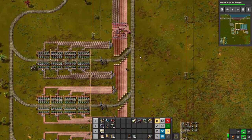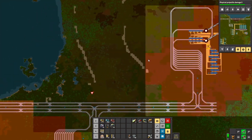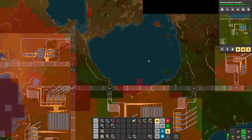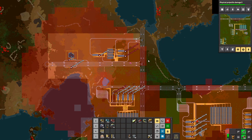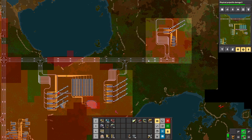We have copper wire being made now — or copper cable. So I guess that means the next step is getting green circuits built. Yes.